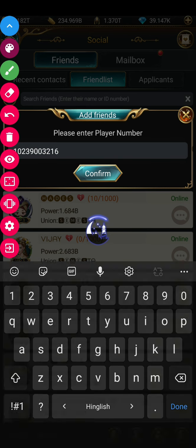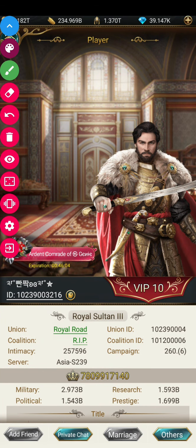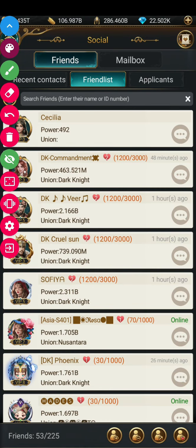You can see I have already added him as my friend and he has accepted my friend request. That's all you need to do for sending friend requests, whether cross-server or cross-region. Cross-region means if you are in the Asia server you can send a friend request to Asian or European servers too, and the same applies for European and American servers.